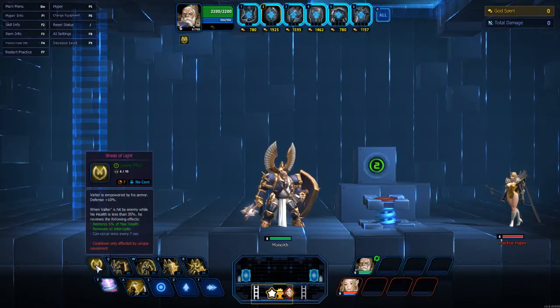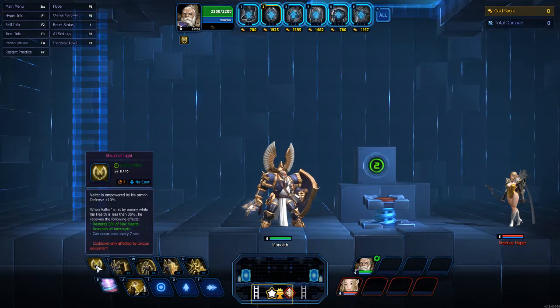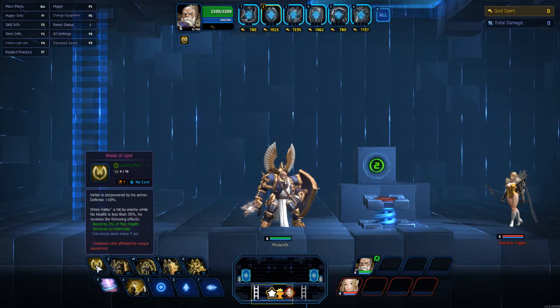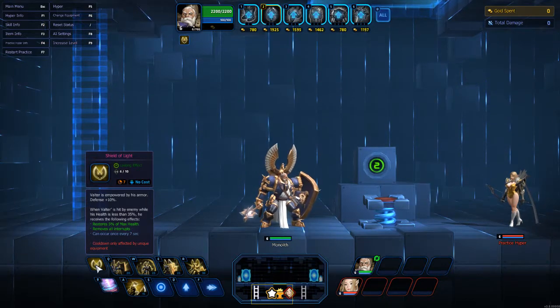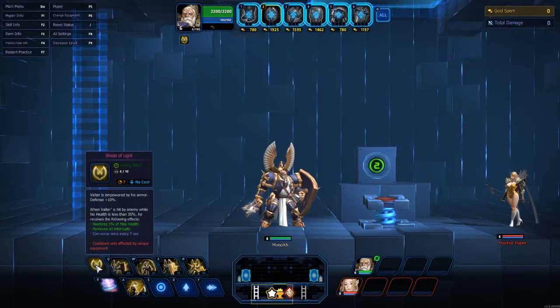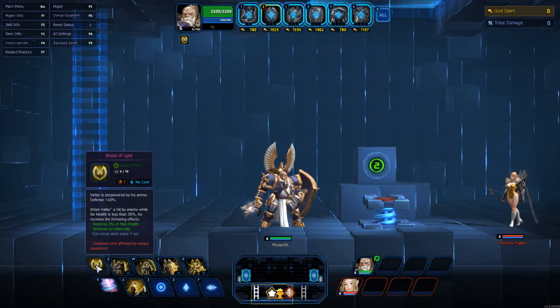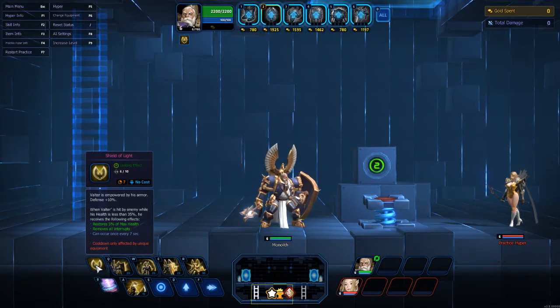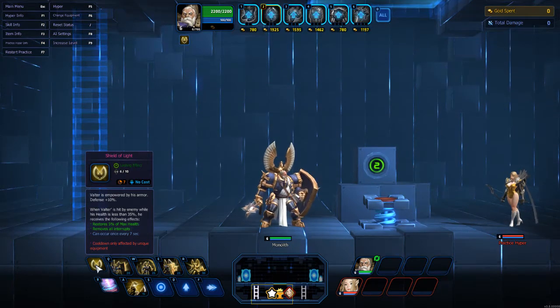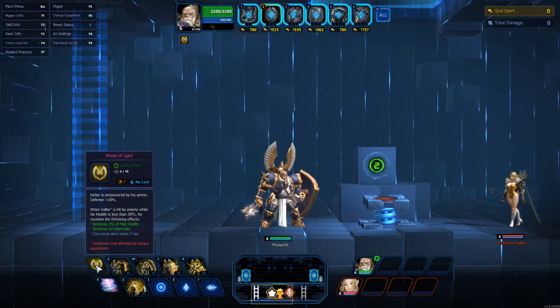His passive, Shield of Light: Valtor is empowered by his armor, defense plus 10%. So you can already get a boost in defense. When Valtor is hit by an enemy while his health is less than 35%, he restores 5% of max health and removes all interrupts — that means it removes all stuns. Of course, it does not remove grapple.